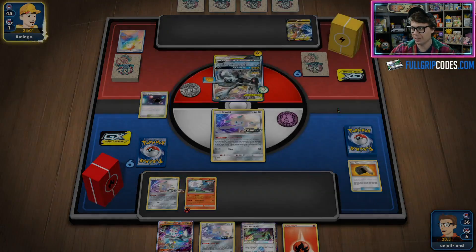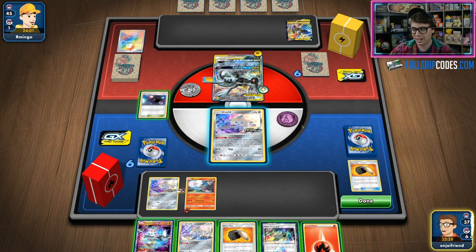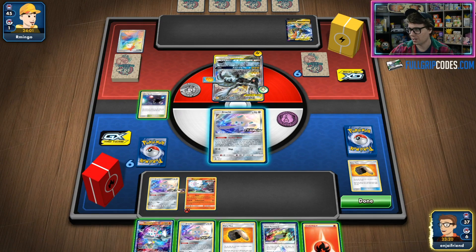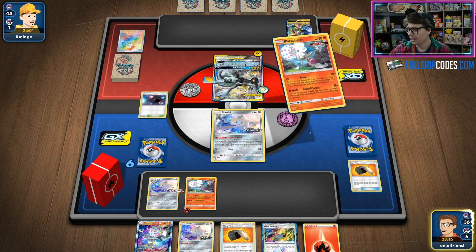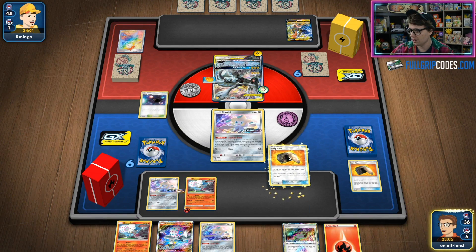I don't expect my opponent to really be able to launch a turn-one attack off of the Marnie. In my experience, if you play the Marnie engine in Pikarom, it's like — yeah, you disrupt your opponent, but you also do less, so you kind of have that trade-off. We can go get ourselves another Blacephalon out of the deck. I've got another Fiery Flint — love four Fiery Flint in this deck. And then we've got Heat Factory as well.